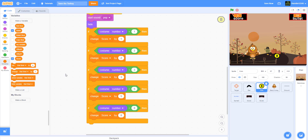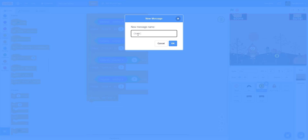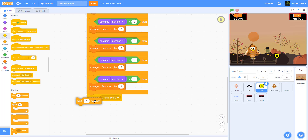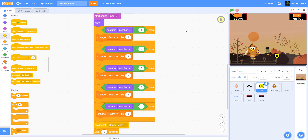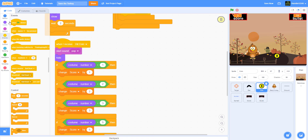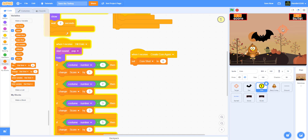After the scoring, we broadcast 'check score', wait two seconds, then broadcast 'create coin again'. When we receive 'create coin again', we set coin shot back to zero, meaning it's no longer being shot. The coin code is now finished. As you can see, shooting coins gives you the appropriate score each time.